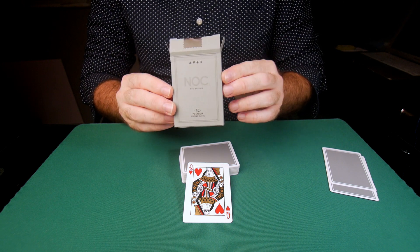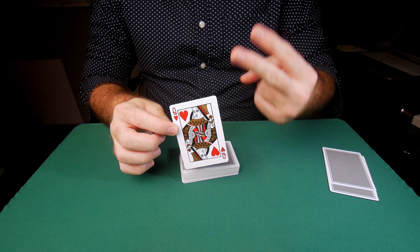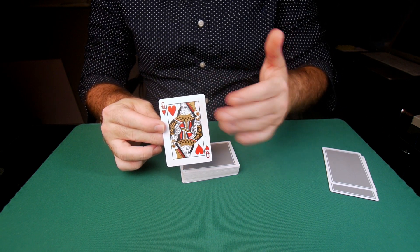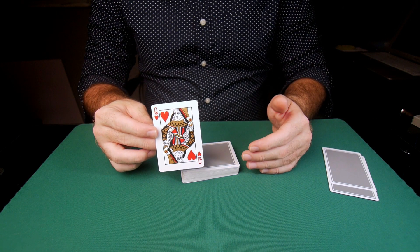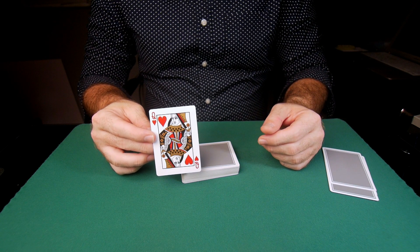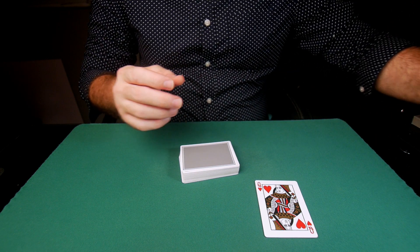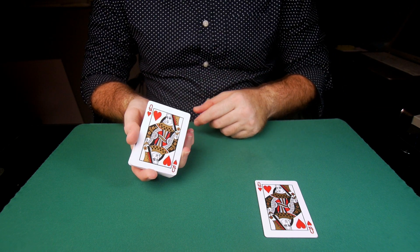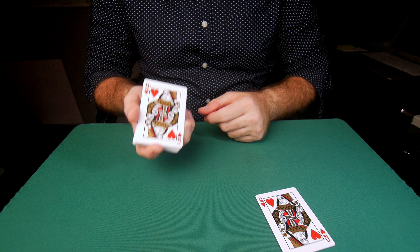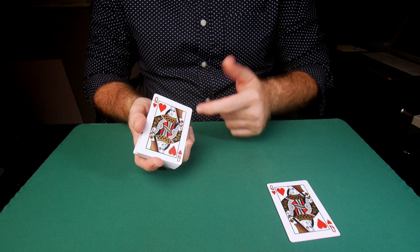There are also decks that have a blank card — the back design is there but the face is blank. However, there are decks like this one that has a duplicate card. This deck is the Noc Pro Editions from Alex Pandrea — the Premium Nocs — and the Premium Nocs come with an additional queen of hearts. So you get two identical cards, two queen of hearts, and the reason is so that you can do special types of tricks.